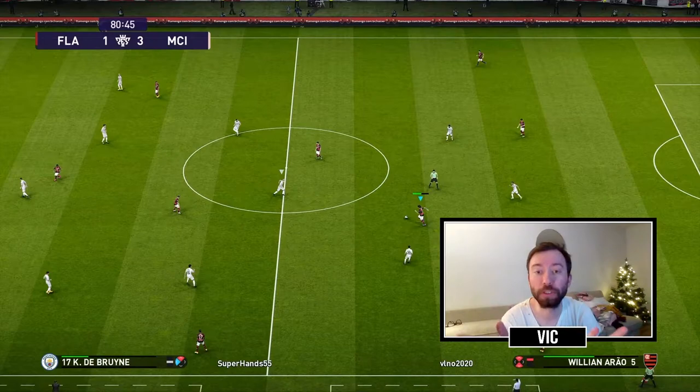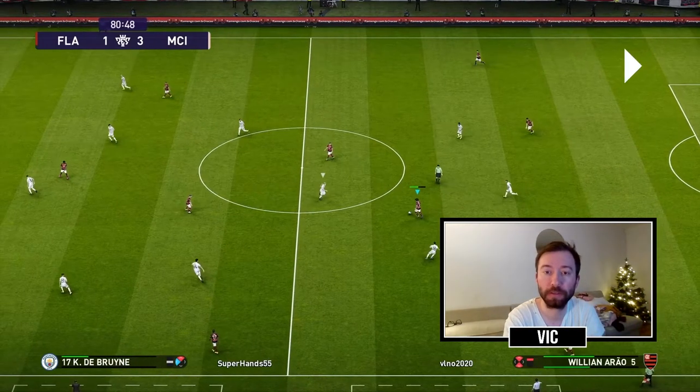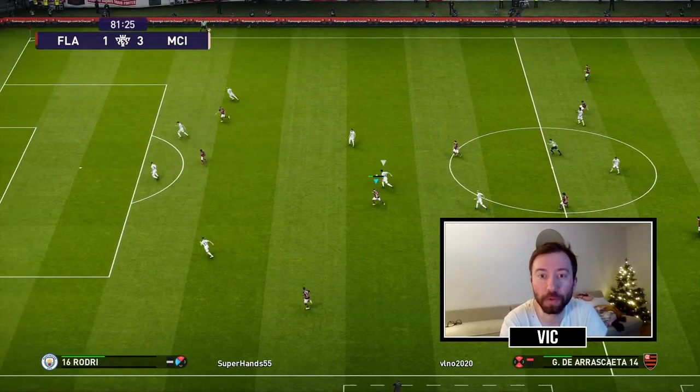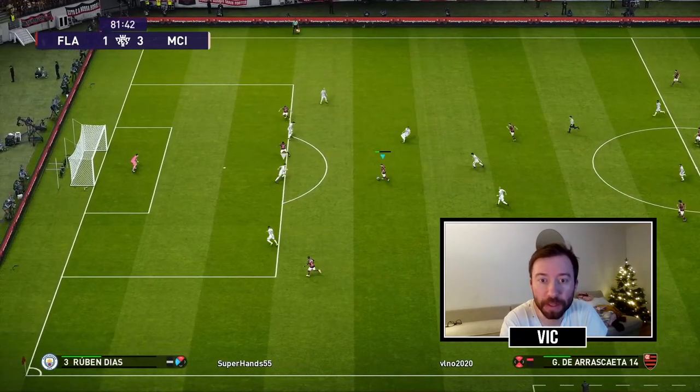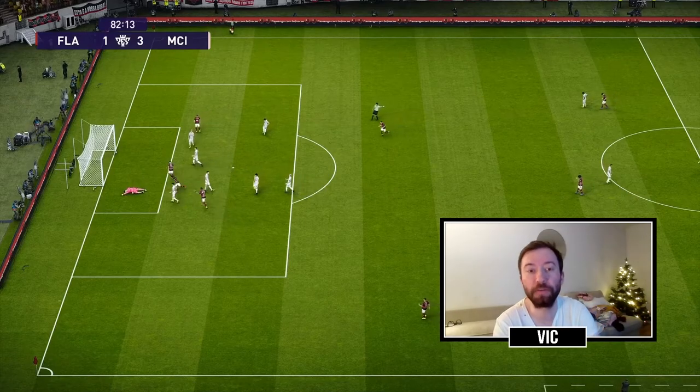In this clip I'm showing what you can do with Dierascaeta once you get some free space in the middle. Arao has the ball and passes it to Dierascaeta, who does a quick 1-2 with Diego. Dierascaeta gets the ball back, uses the double touch to get through, and finishes with the outside of his foot.